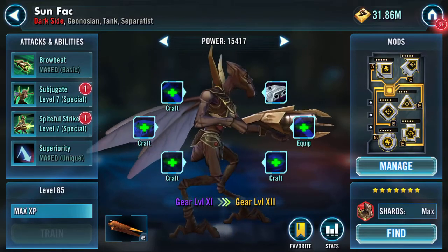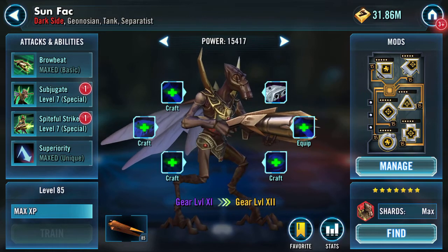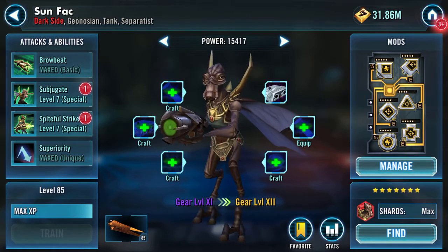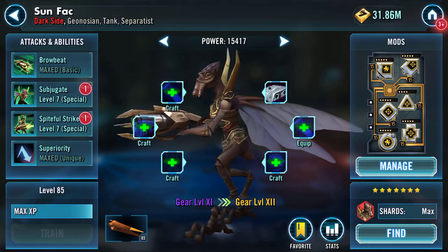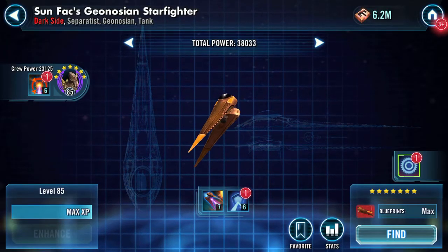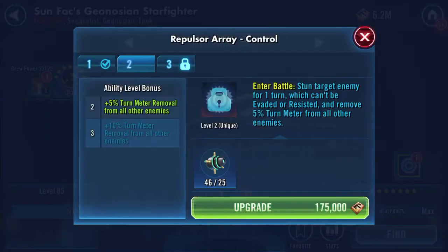Hello YouTube. Some fact: dark side Geonosian tank, separatist, and crew member. He has a ship here — it's quite funky actually because it stuns a target enemy for one turn.